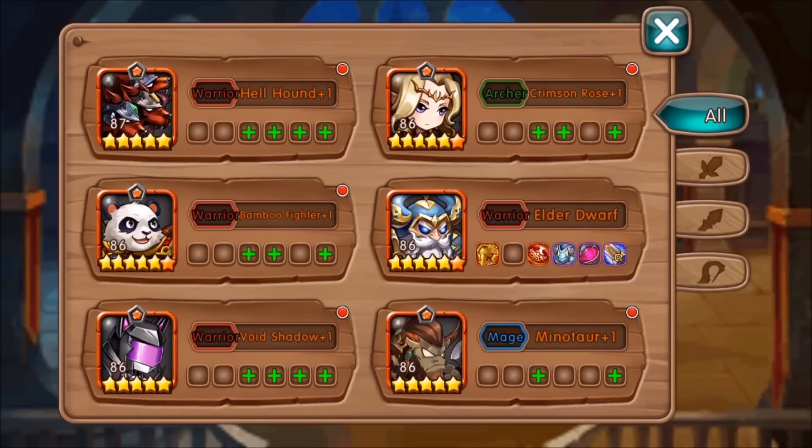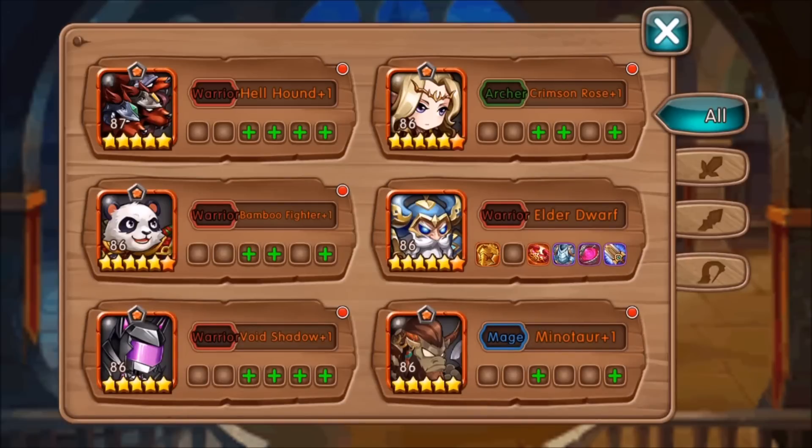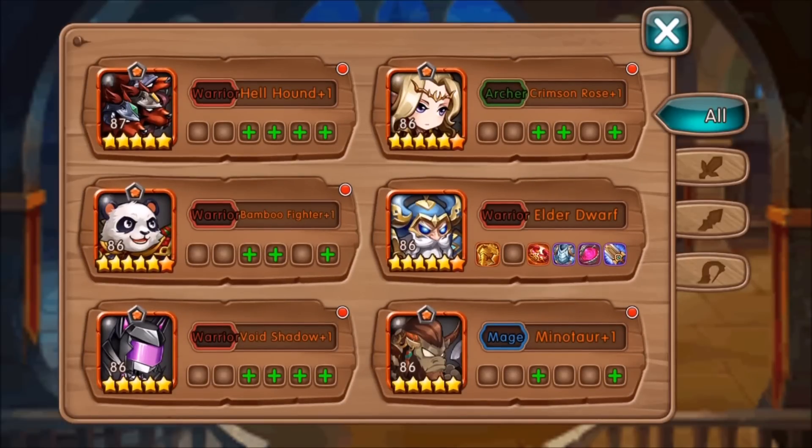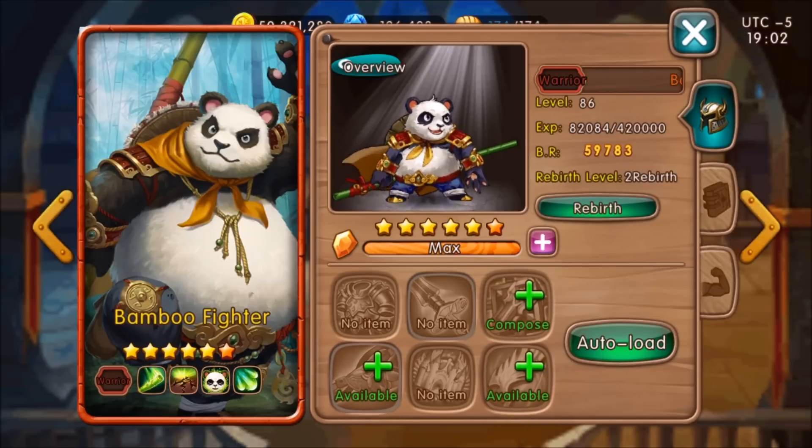Let me show you the Hero Rebirth feature real quick before I go into battling. What Rebirth does is it just gives you higher stats. I rebirthed mine - it costs gold and your level is going to go down. It can go all the way down to like level 40. This one costs 900,000 gold. Even though it goes down to level 80 it's going to be a lot stronger than it was at 86.